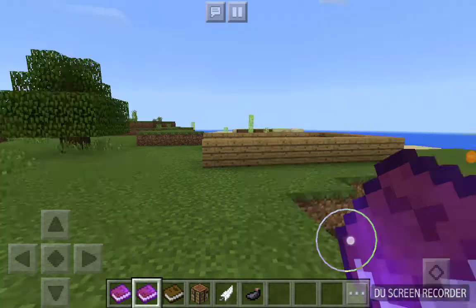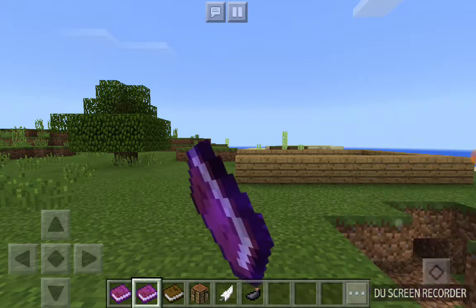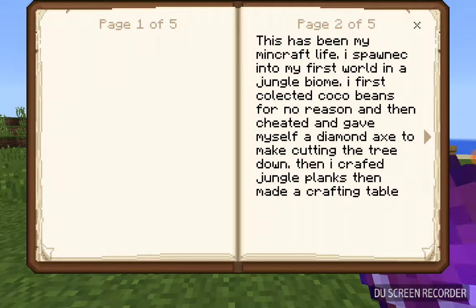So guys, I've written my book here. It actually did take quite a while, so I'll read it to you. This has been my Minecraft life. I spawned into my first world in the jungle biome. I first collected cocoa beans for no reason and then cheated and gave myself a diamond axe to make cutting the tree down easier.